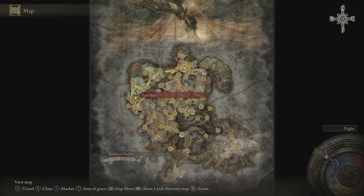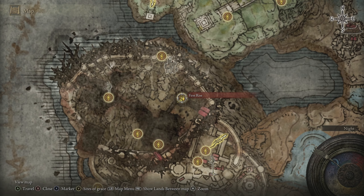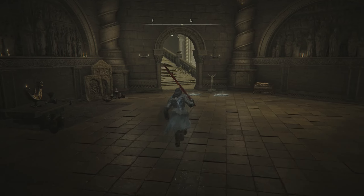To get this incantation, we're going to start from the First Rise Site of Grace, which is found on the far western side of your map. Make your way over here, and once you spawn in at the Site of Grace, we're going to work our way to the west and through this doorway to where you can see the staircase.